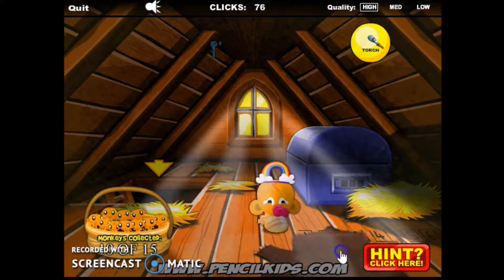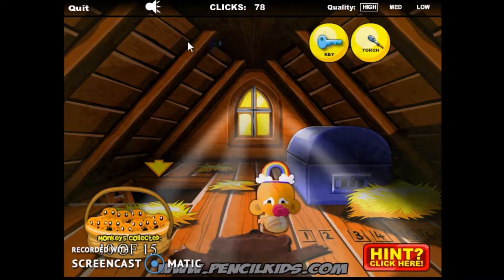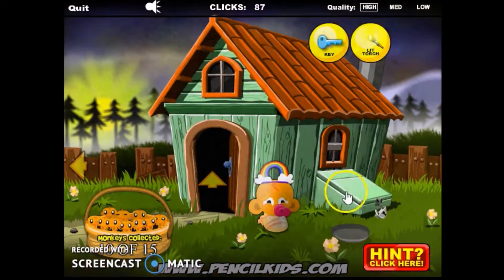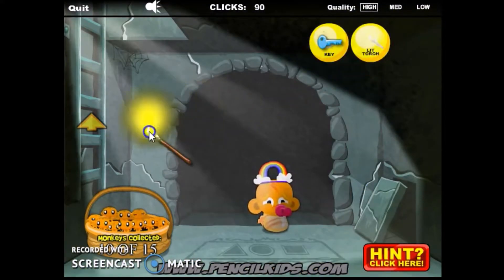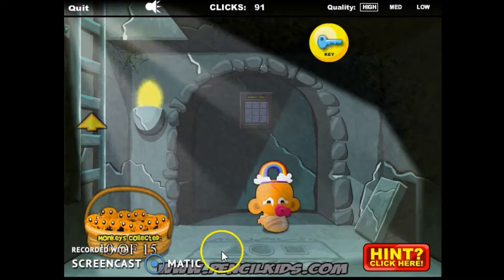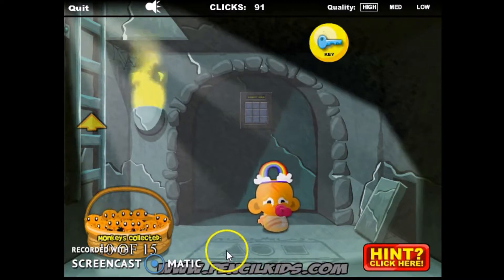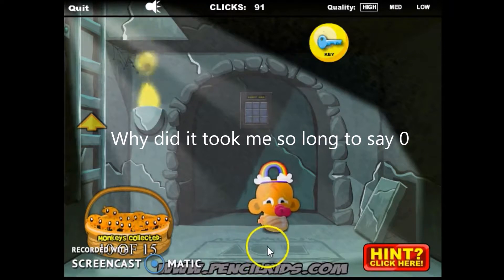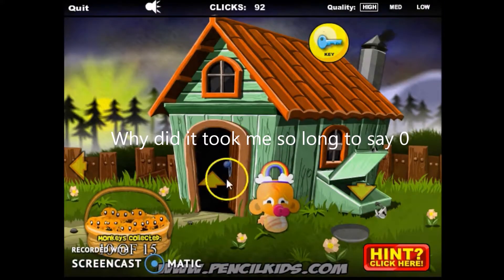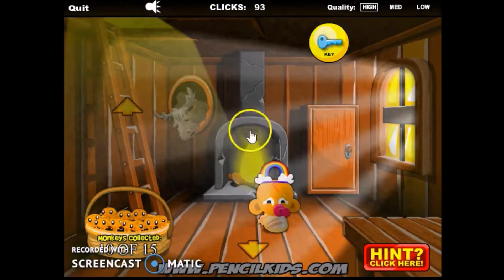Now over here we got this — one monkey here, move this, move this, we got a key here right here. And see, we got a bunch of numbers here, so we're gonna have to go — well, let's take this, that's for the torch. We're gonna go here to get the number — triangle, circle, square over there. So this is three because there's three, this is zero, and this is four. So it's three zero four.